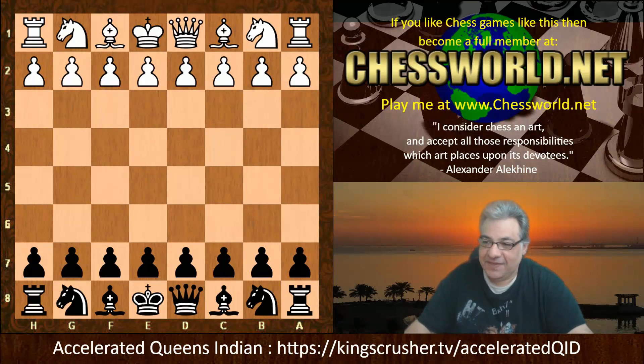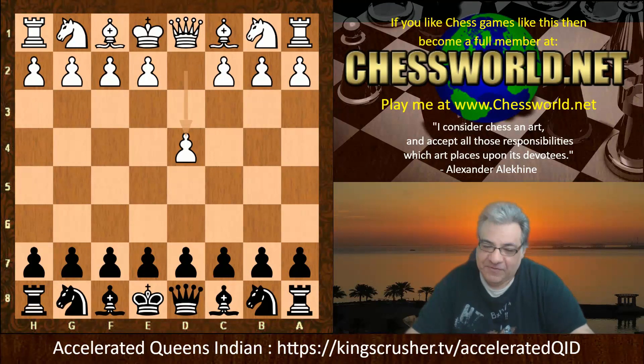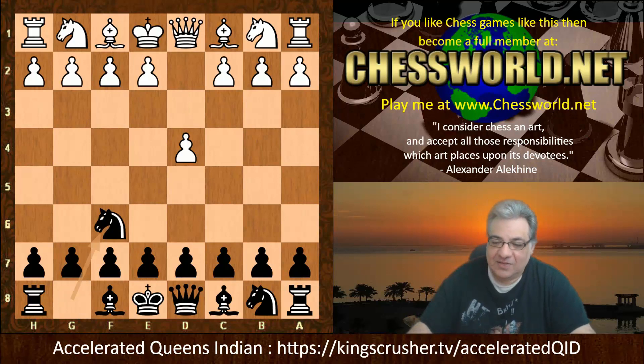Playing white was Efim Bogolubov and playing black was Alexander Alekhine. So let's have a look at this game: d4 from Efim and we have Nf6 from Alexander Alekhine.